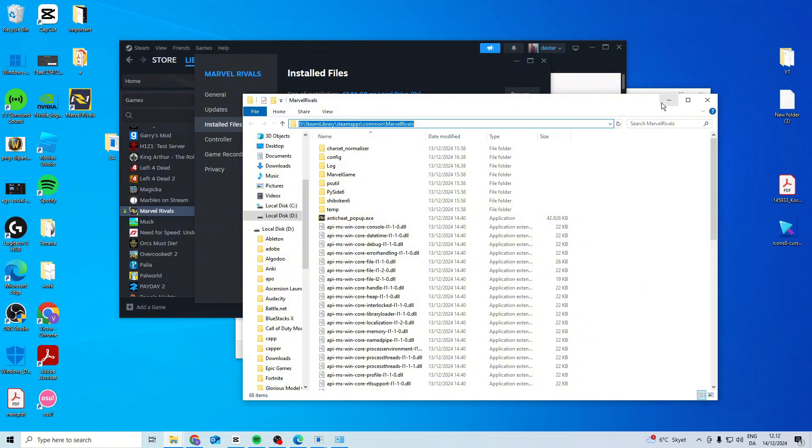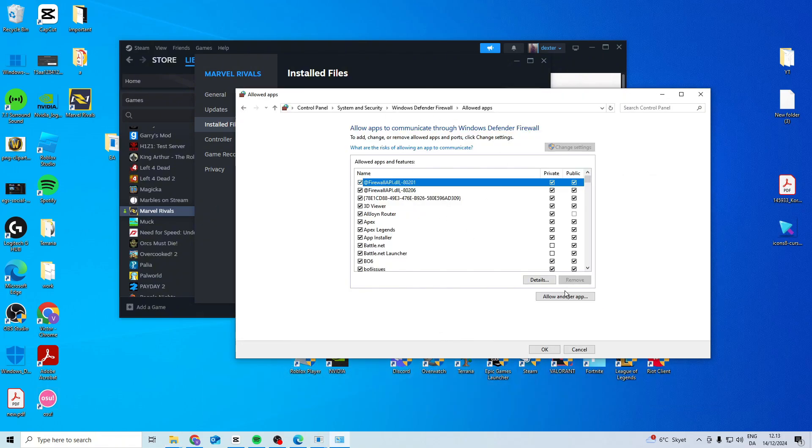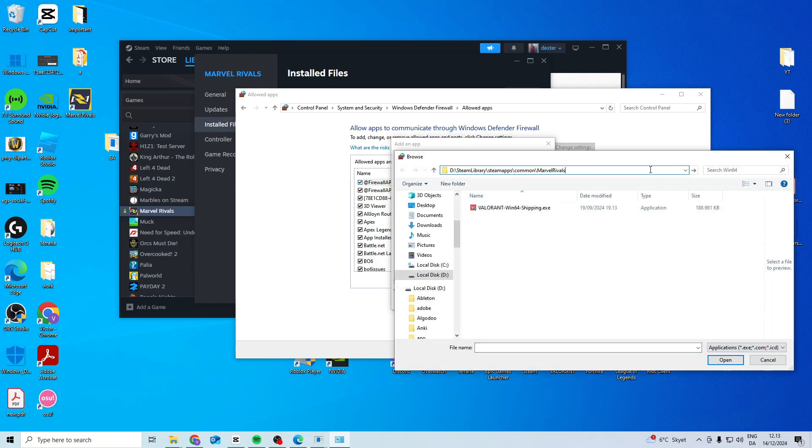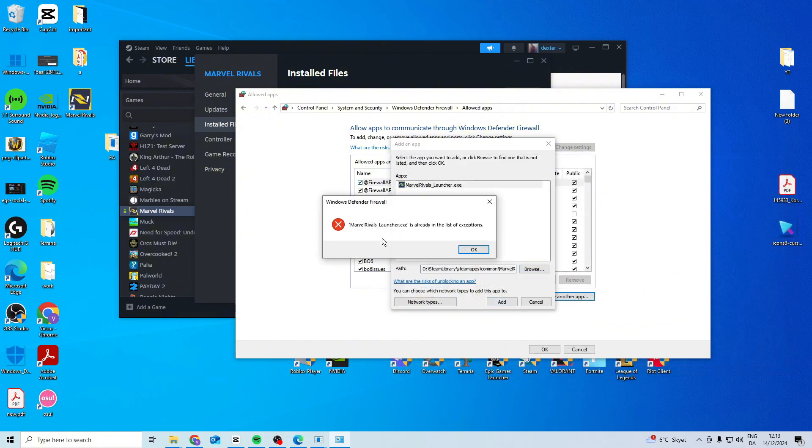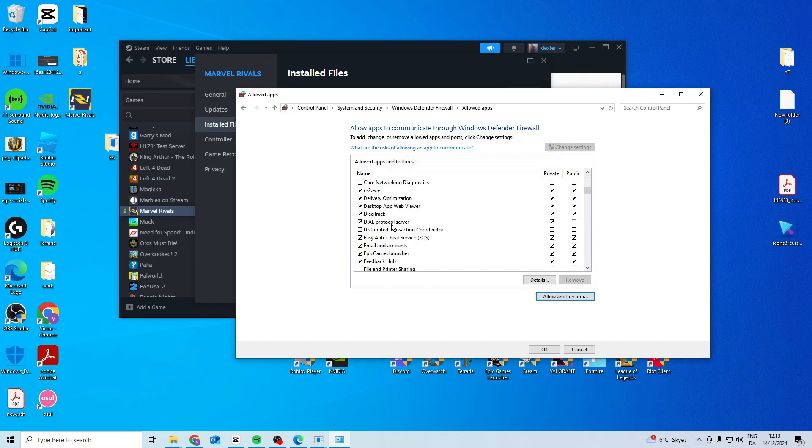Then come up here and press Control C, come back in here, allow another app, browse, press Control V up here, press enter, and then you want to add the launcher. Press open and add. If it says it's already there, it's because it's already added.